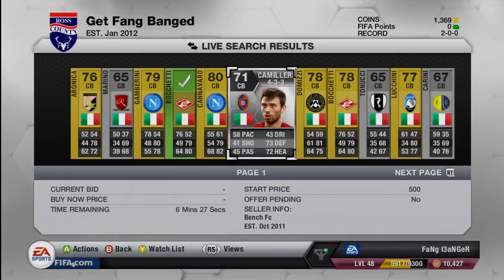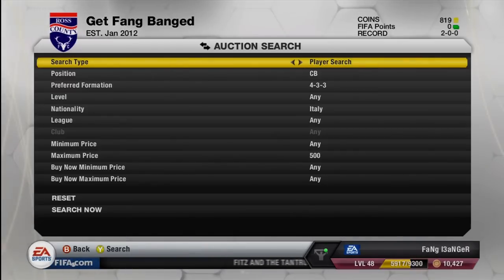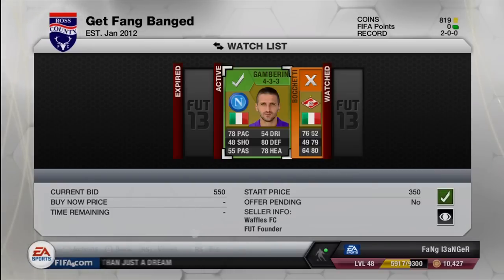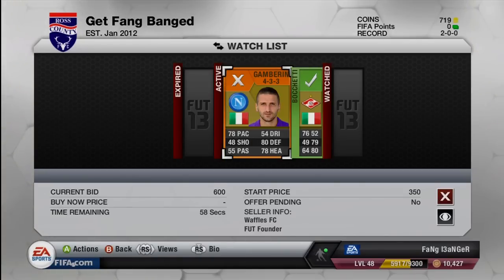I also looked at some other cards, but right now I don't have that many coins. I have 1,369 coins, so right now I'm kind of just putting little fillers out there, trying to bid on cards and seeing if I can get good deals on them. But unfortunately I'm not able to get as many deals as I'd like. I also went ahead and started trying to bid on Gambarini — I believe I ended up having to do a buy now on him, or maybe I finally outbid somebody. I'm not entirely sure, but I'm looking for some center backs.